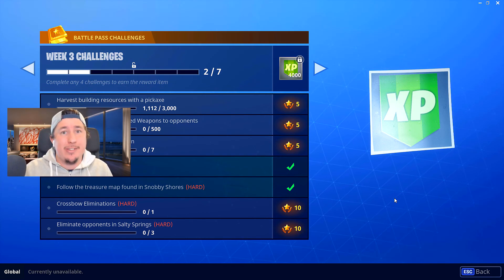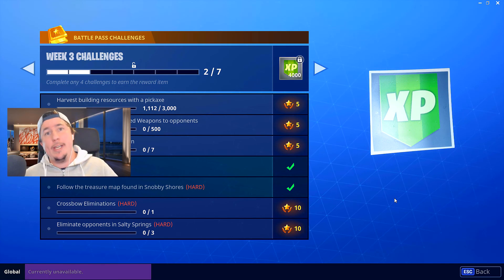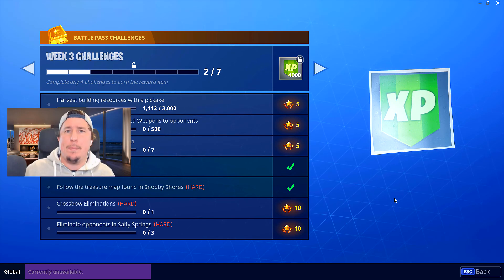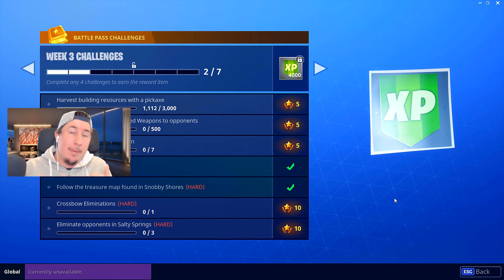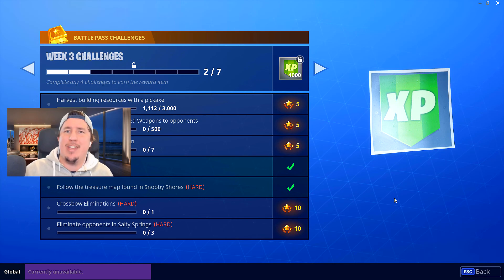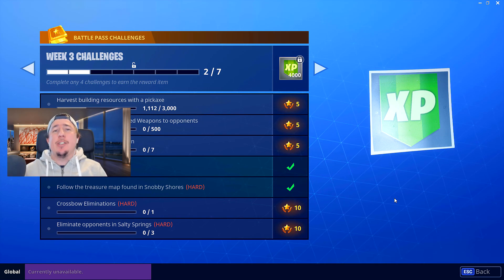That's just a quick tip for you guys, and you can do that with any of the other guns. Say if you get another challenge in your daily challenges, or next week when week four comes out and you've got a sniper challenge and you feel like you're not as strong with the sniper — you can do exactly the same thing. Take him down with a gun you feel comfortable with, and then once he's on his hands and knees, finish him off with the gun you need the elimination with.